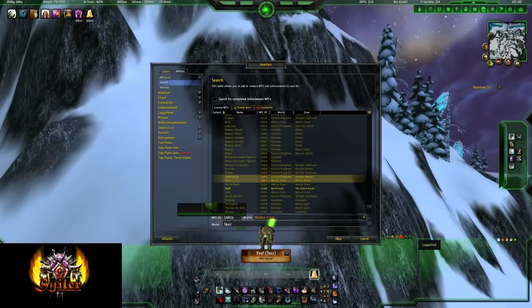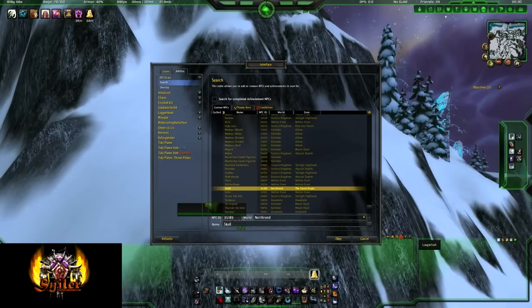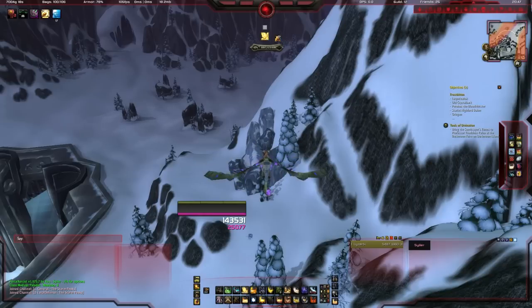If you notice there's a red cross next to Skoll, that means you've already cached him, so NPC Scan can't find him again. This can happen even if you've never personally found Skoll — if another hunter has encountered him, it will cache it as well because it's the same NPC.